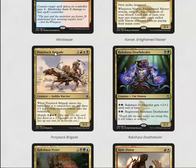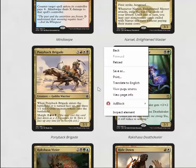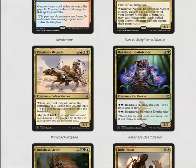Ponyback Brigade is a six mana 2/2, or you morph it for five and get three 1/1s. Even at six it's five power for six, so it's okay — you don't want to play too many of them. The 1/1s work really well with Trumpet Blast at least.